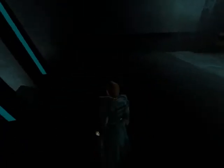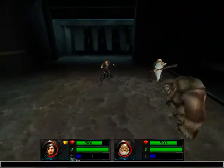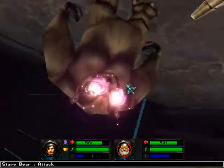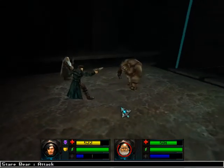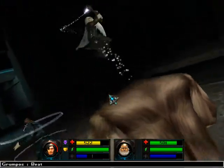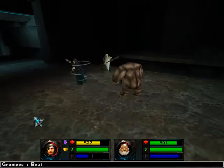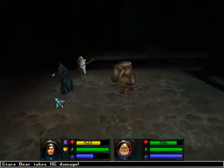Those — I remember those — like stair bears or something, they're horrible, I hate fighting them. Oh look, it's a whole bunch of time miners. Glare bear, stair bear, yeah. And this is why I hate them — enemies that can confuse your team and make them attack random people, including your team members, are the worst enemies in the world.